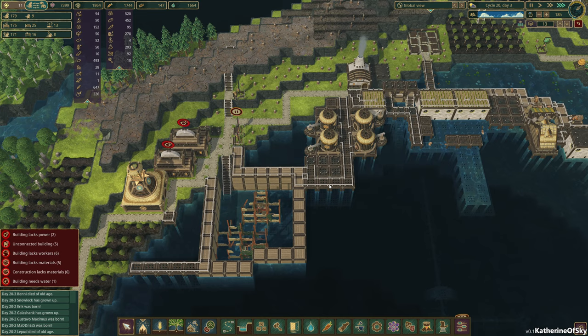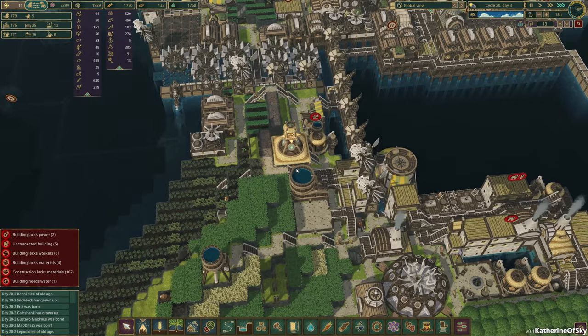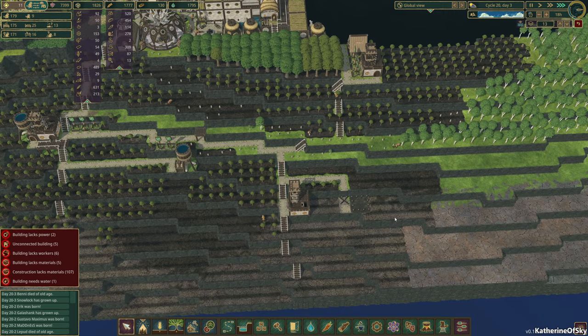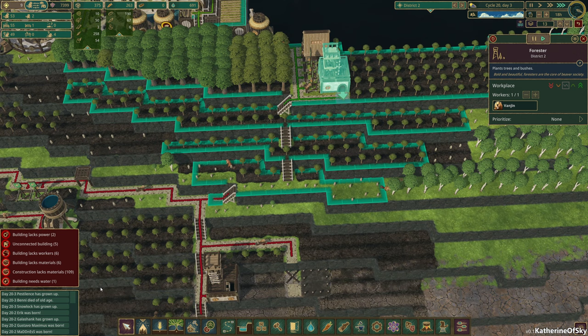Now then, what do we have on priority in this city? We have the windmill, which is really important — I want to get that done pronto. Of course, this is also lacking gears, which is very unfortunate. Everything else looks pretty good. This area is not watered but has an irrigation tower there, and this is going to be a massive forestry area. I'm really excited about this.